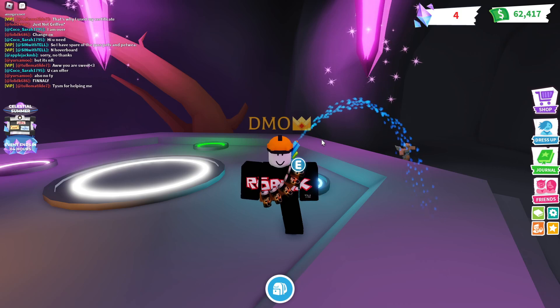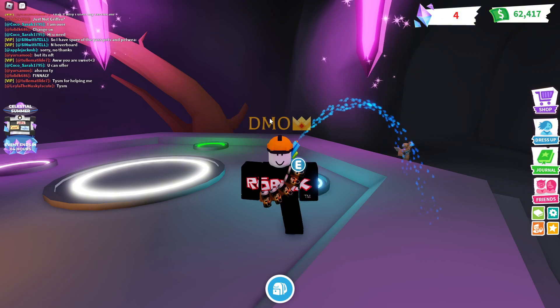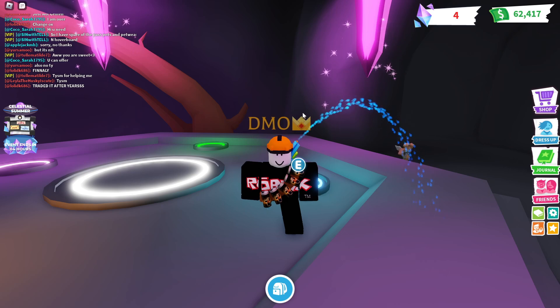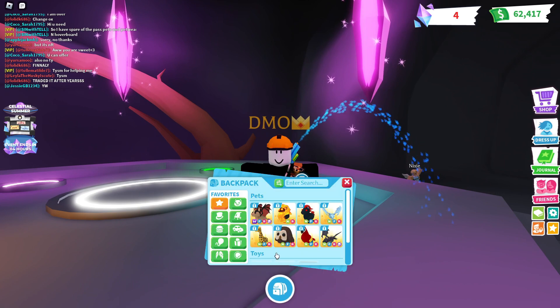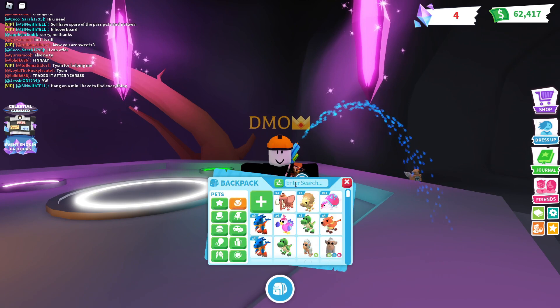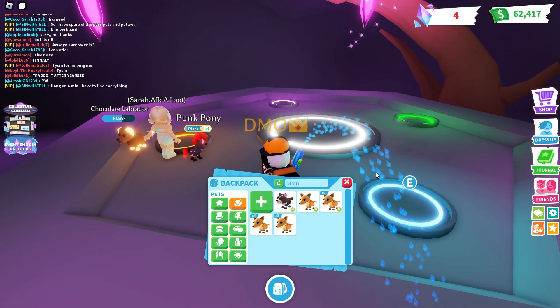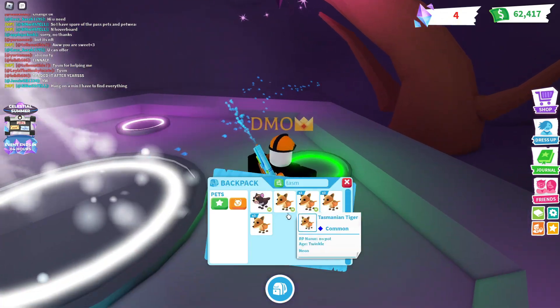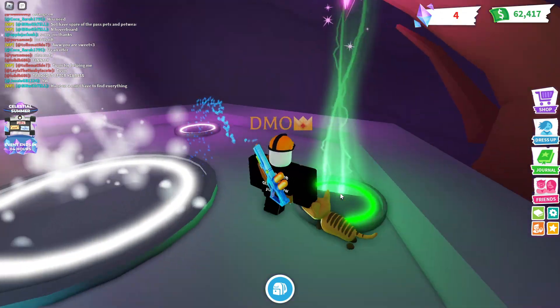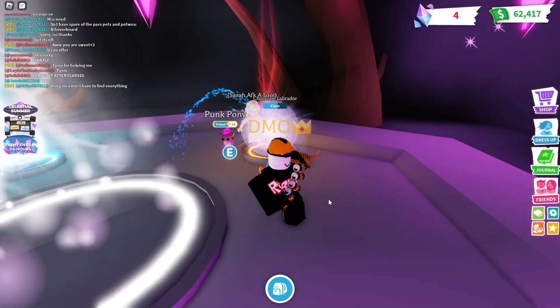Okay, so I finished hatching all of these fossil eggs and let's go over what we got in the end. I had really bad luck — I can't lie to you, I had very, very bad luck with these eggs and you're going to see how bad that is. First off, Tasmanian Tigers, which is one of the commons — I ended up only getting six of these, which I was actually pretty surprised by.